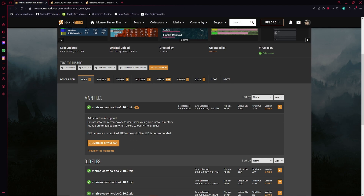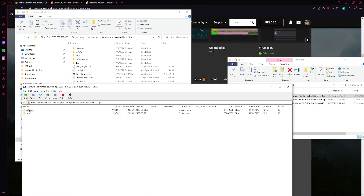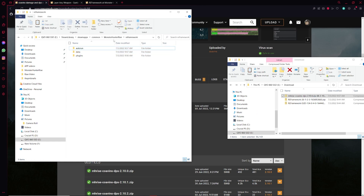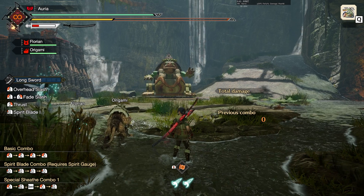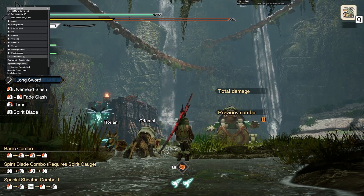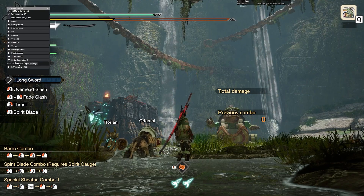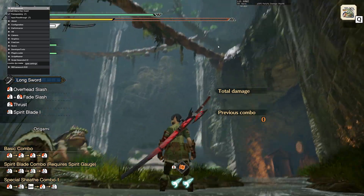Now we can go back to the Nexus page of this mod, go to Files, and manually download the file. Once the file is downloaded, you're going to open it up and you're going to again see an autorun file, and this time also a data file. So you're going to click on the Reframework folder in your Monster Hunter Rise directory and drag and drop these files into it. Then we can launch Monster Hunter Rise through the folder or through Steam. Now that we are in-game, we can hit the Home button to open up the Reframework menu, and we're going to see a Script Runner drop-down menu that we can click on to check our scripts. We have the mhrise.covens.dps.lua file ready to go.